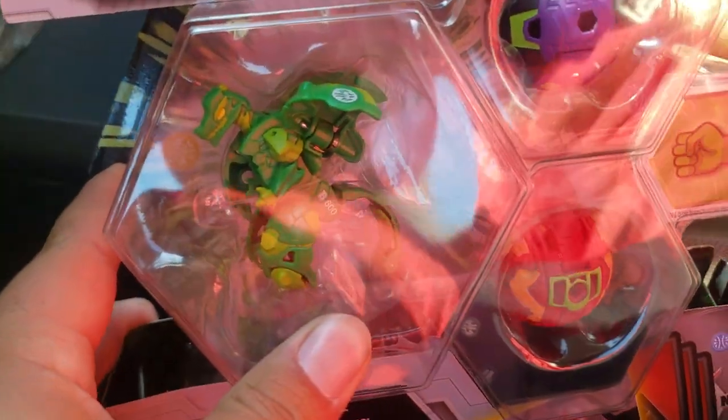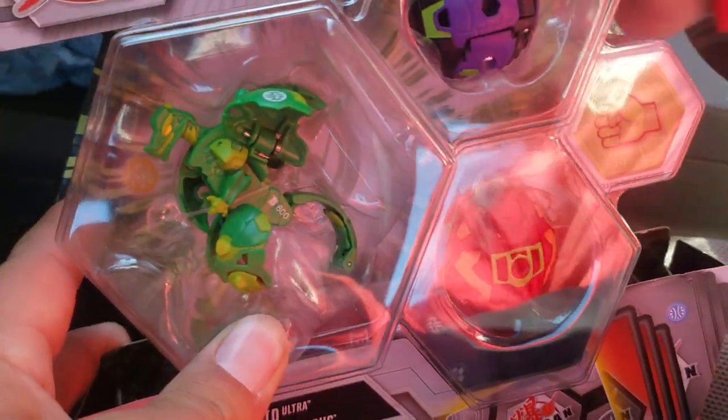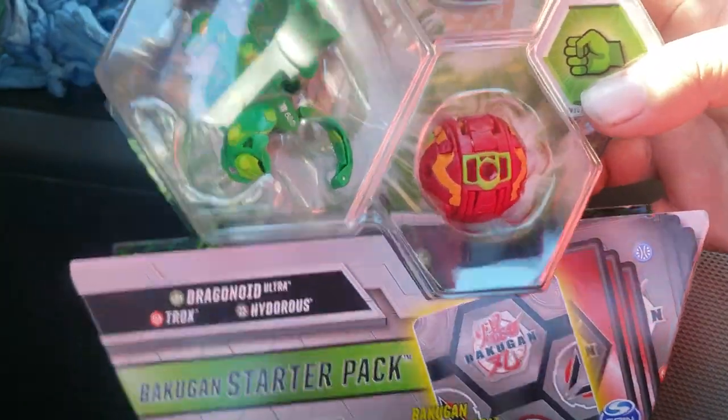Hey Brawlers, we're back with another opening, and today we're going to be opening up the Bakugan Armored Alliance 3-Packs. I do have two — Ventus Drago and Pyrus Halkor Ultras — so let's get straight into it.